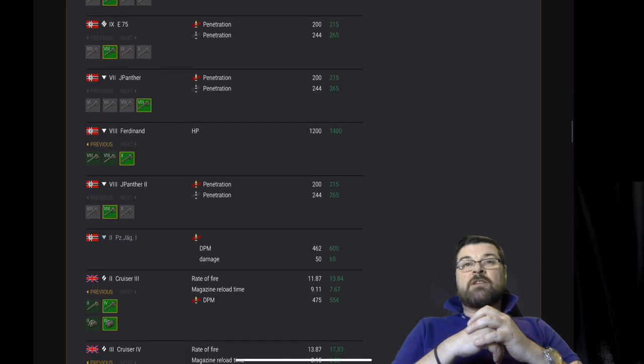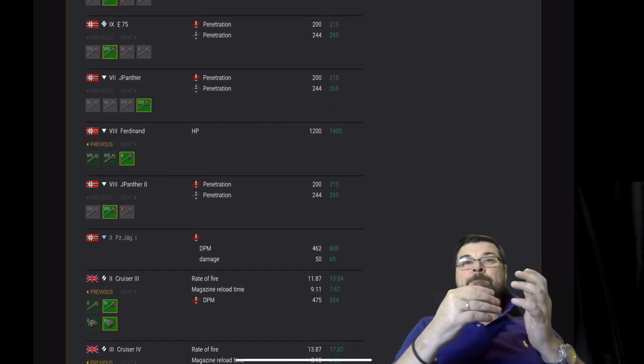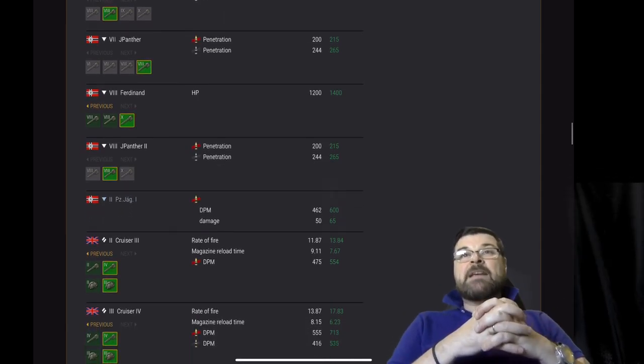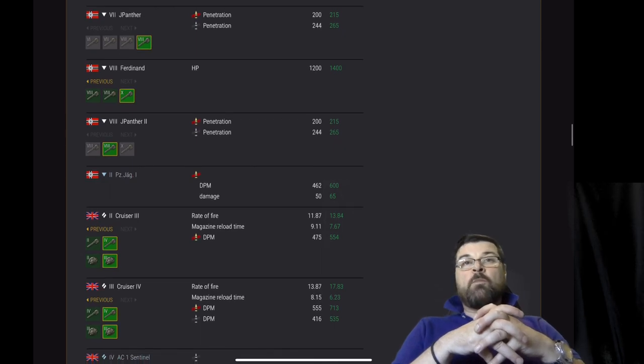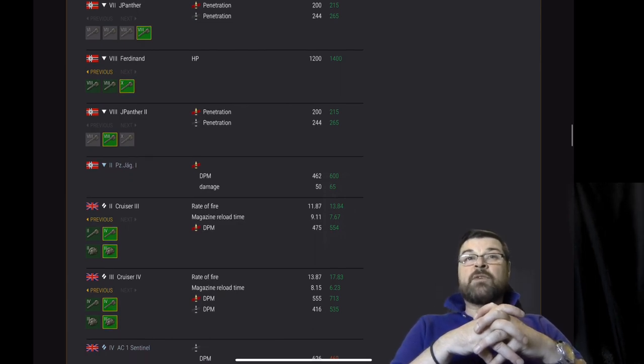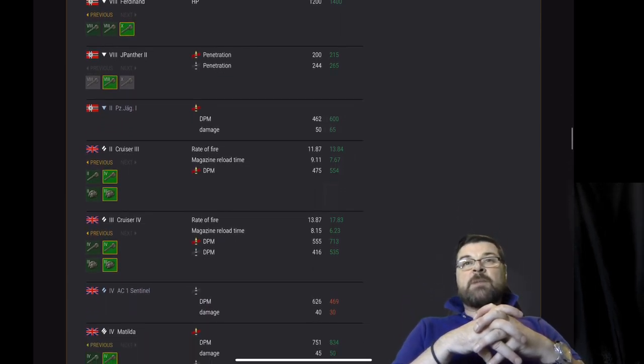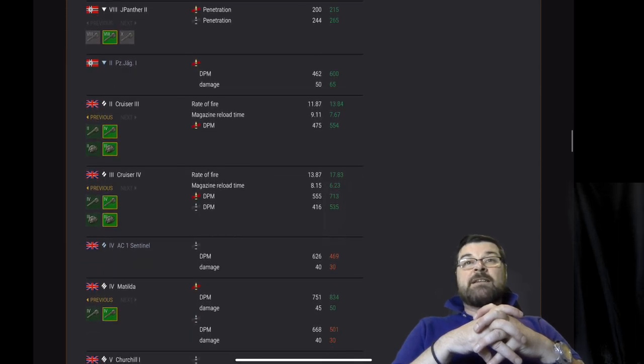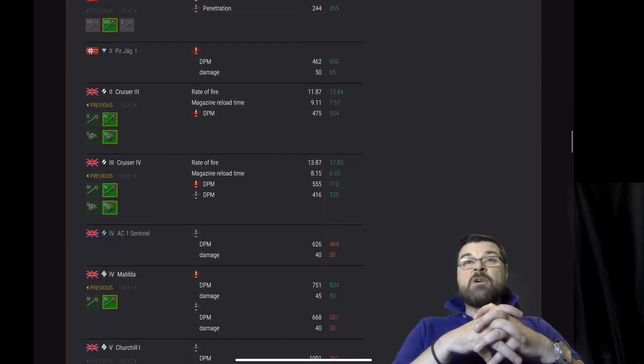Looking at the British line: Cruiser 3 — rate of fire, magazine reload time, DPM all buffed. Cruiser 4 — rate of fire, magazine reload time, DPM on both AP and APCR buffed. AC1 Sentinel — DPM and damage nerfed on its APCR. Matilda — DPM and damage on its standard AP buffed, on the APCR nerfed.